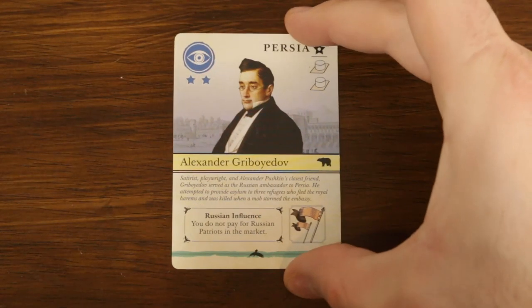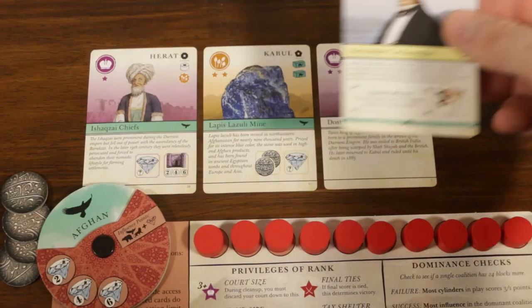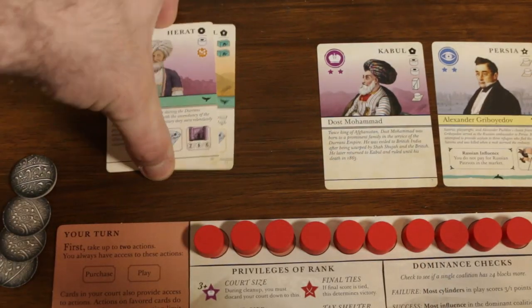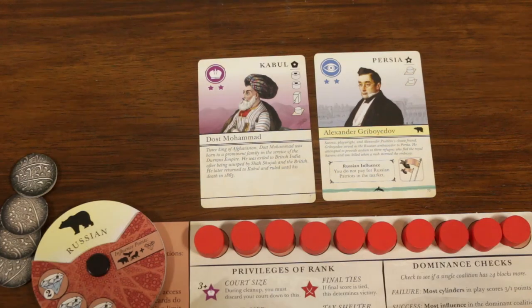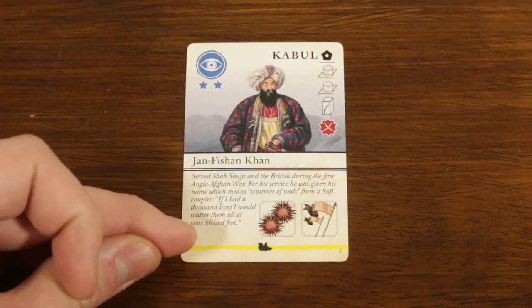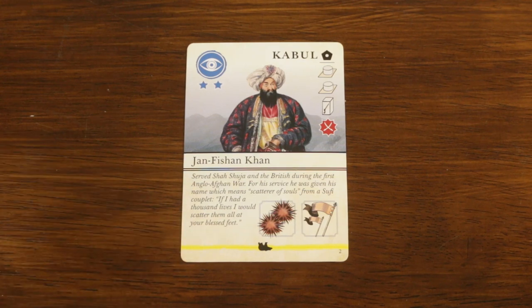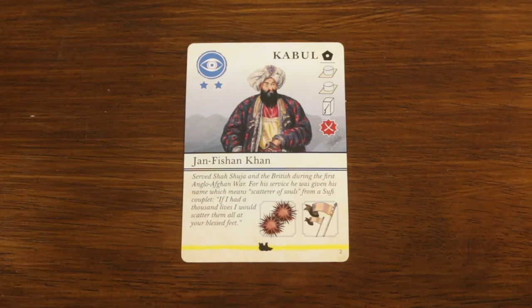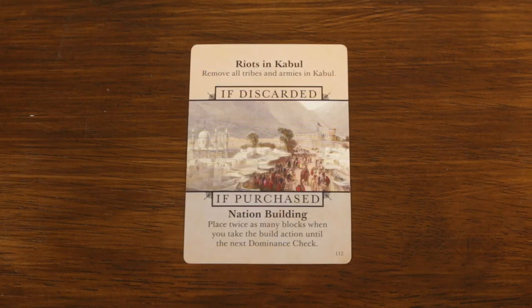Some court cards display an allegiance to one of the game's coalitions. Here, Alexander Gribolyadov displays his loyalty to Russia. If a card played into a player's court differs from their current loyalty, the player must reset their loyalty dial and remove any cards or markers providing influence to their old allied coalition. Some cards display a trophy at the base of their card, indicating that the card would be a particularly valuable prize for a matching coalition. It's nice to know that some court cards walk around with a target on their back.